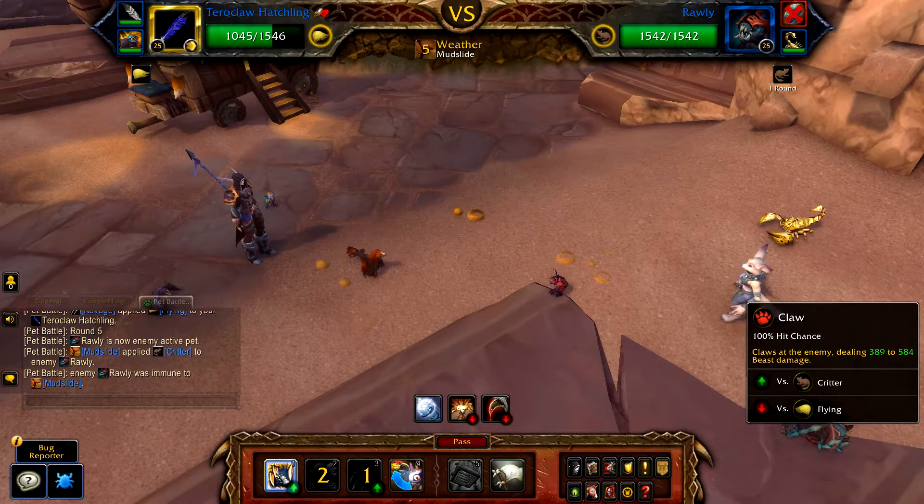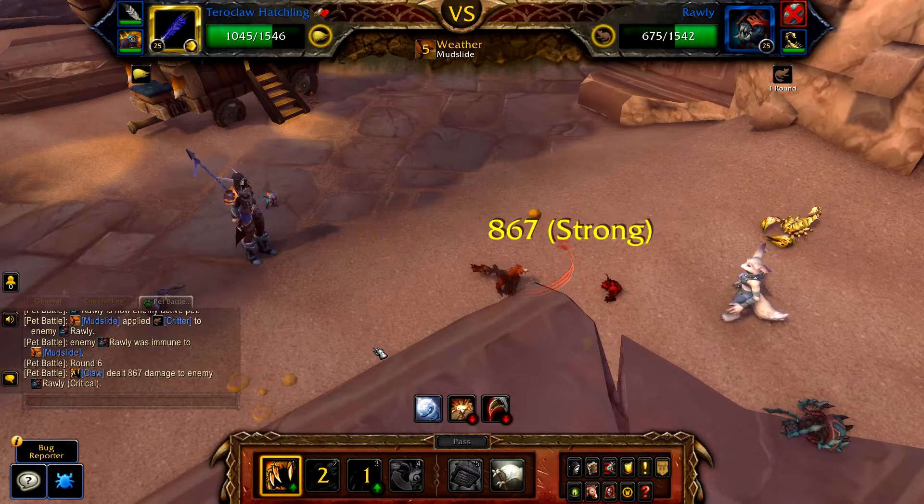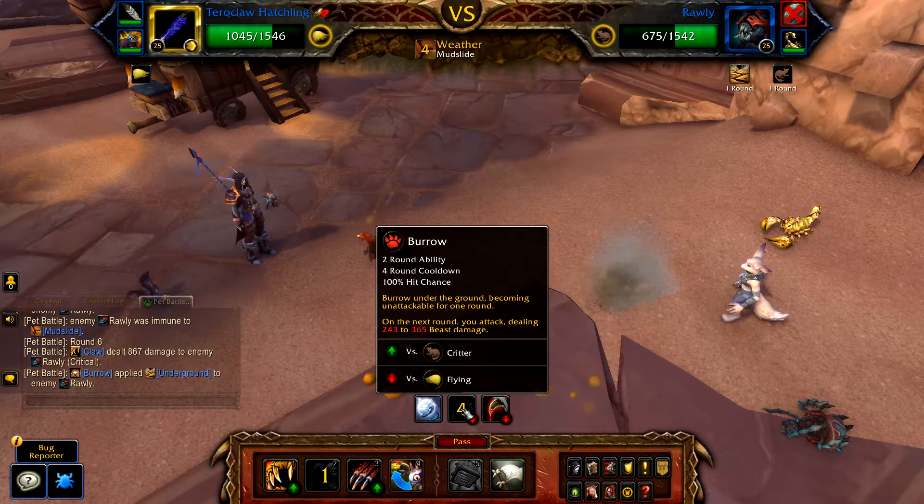Cast Claw until Rawly has low health. You can pass on the burrowed round if you like, then use Ravage to heal when Rawly is low on health.